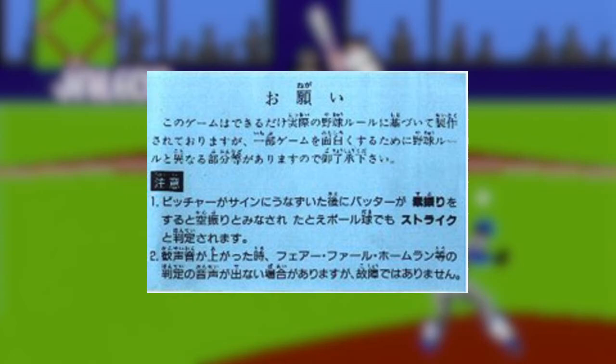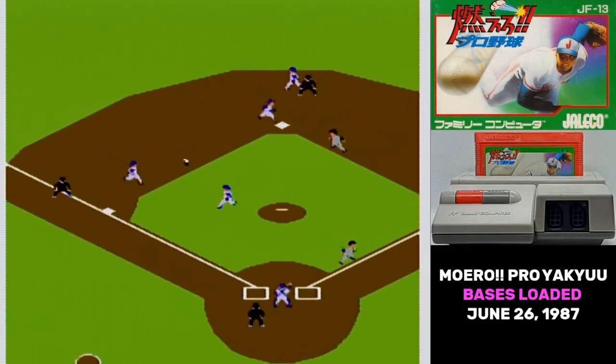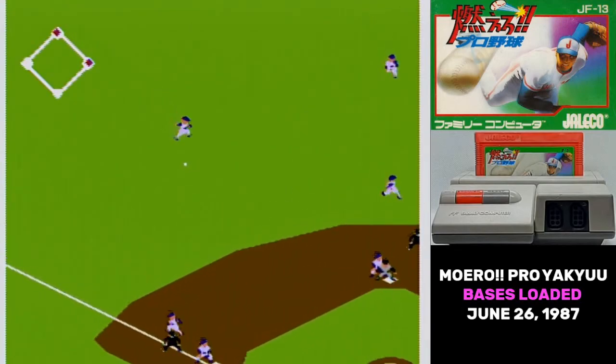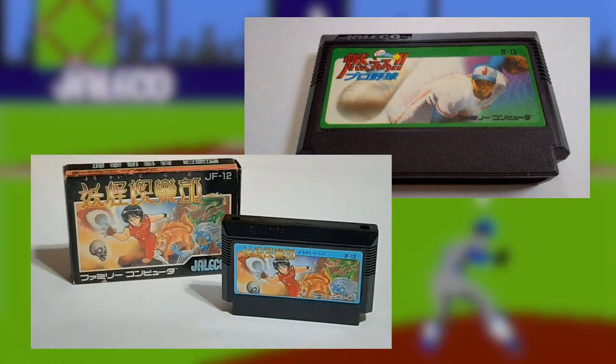The note reads: 'The rules have been changed slightly from baseball to make the game more interesting.' You might be thinking you don't remember a lot of bugs when you played Bases Loaded — that's because the US got a later release with most of these bugs fixed. There is a bug-fixed version in Japan as well. The black cart variation of Moero Pro Yaku was made from shells intended for Yokai Club, and that's the revision that often has corrected code on it.